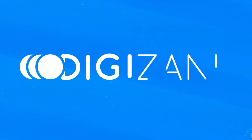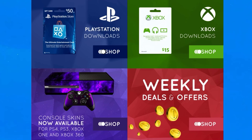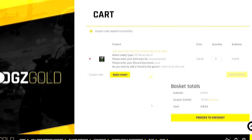Be sure to check out Digizani. They'll hook you up with tons of discounted games, gaming accessories, discounted gift cards, and in-game currency for dozens of your favorite games. Don't forget to use code frolics at checkout for a 10% discount.